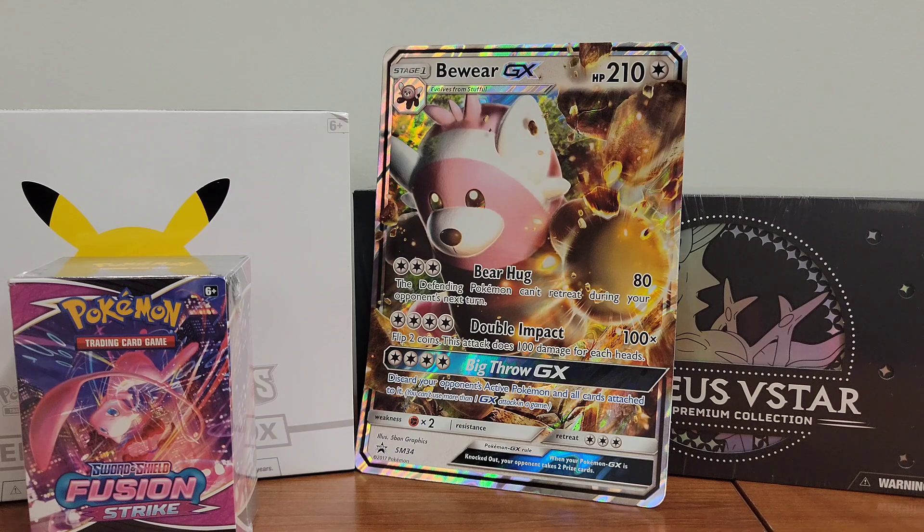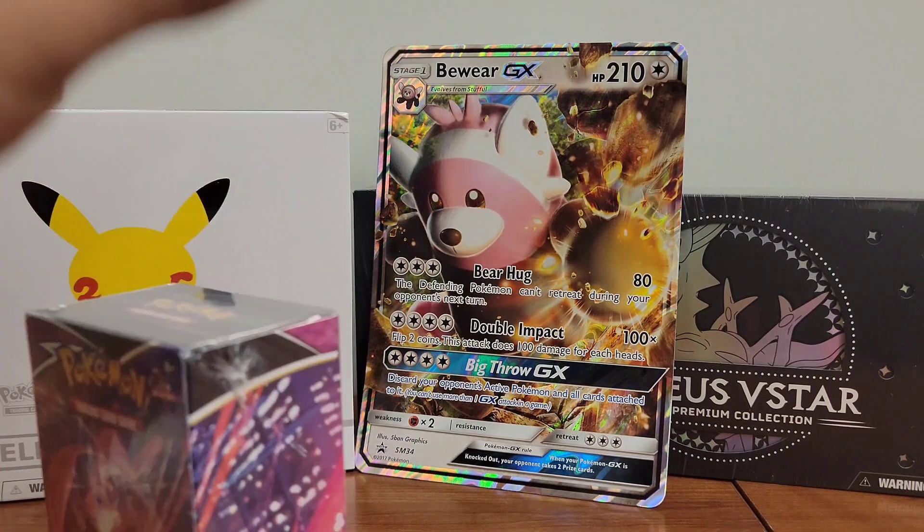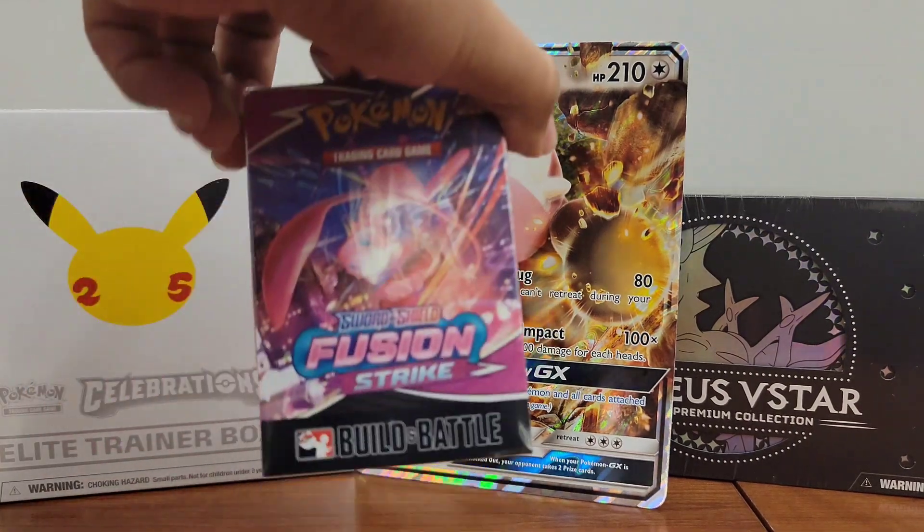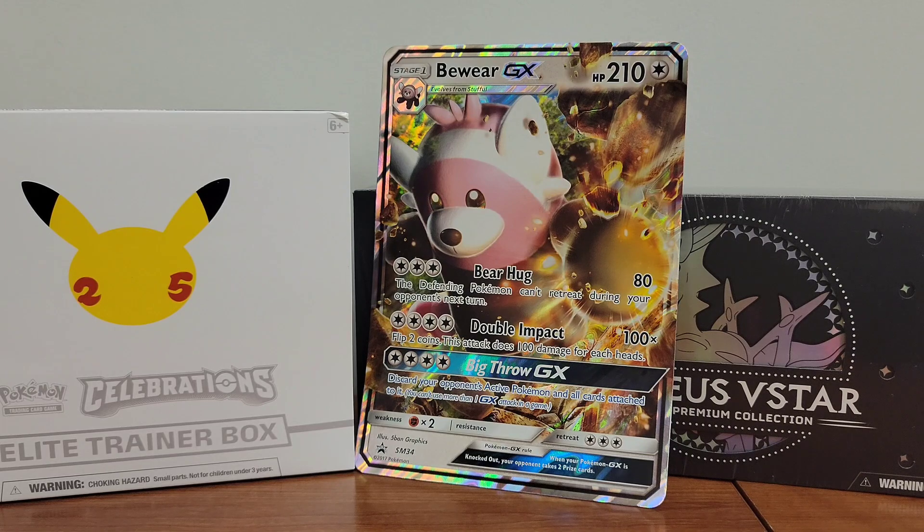So if you're keeping count, that was two hits in two hits across four packs — 50 percent hit rate, we're back on track! Now it's time for the building battle box, or kit, however you want to call it.